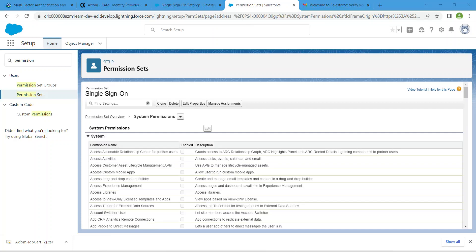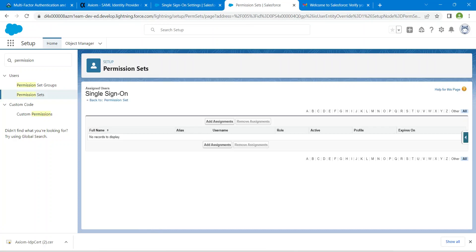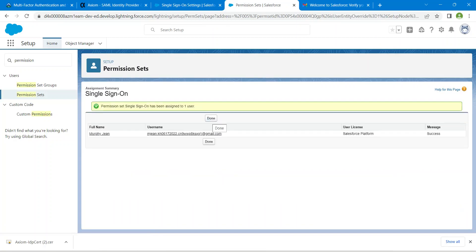Now we are going to assign this permission set to Morphe. Click on Manage Assignments, then Add Assignment. Select Morphe, check the box, and click Assign. Then click Done.